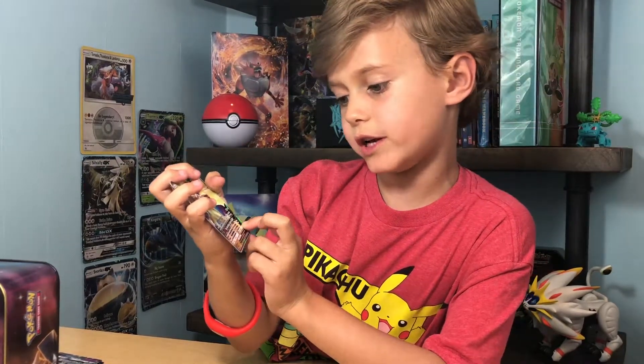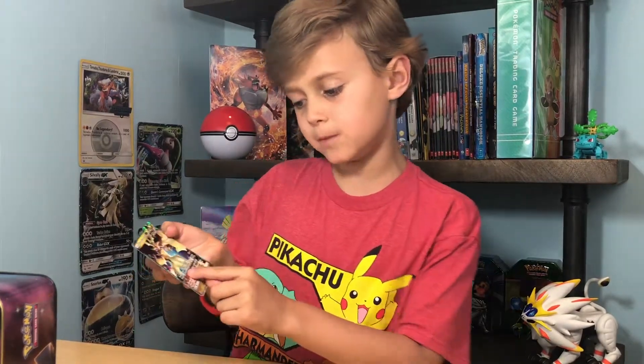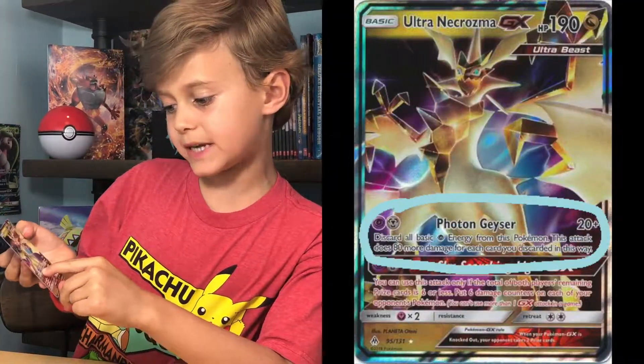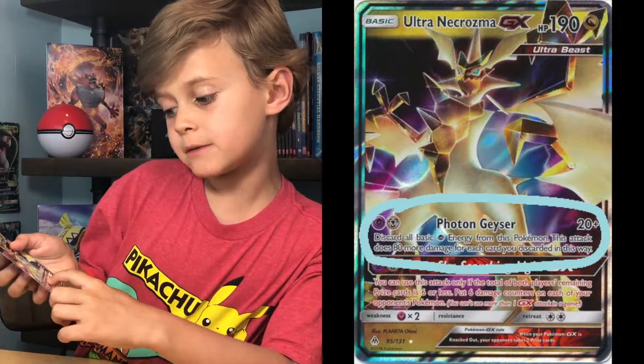Sky-Scorched Light puts six damage counters on each of your opponent's Pokémon, which could knock out some good basics and sometimes stage ones. Moving on to its Phantom Geyser: discard all basic Psychic energies attached from this Pokémon — this attack does 80 more damage for each card you discard this way, which could knock out a Charizard GX.